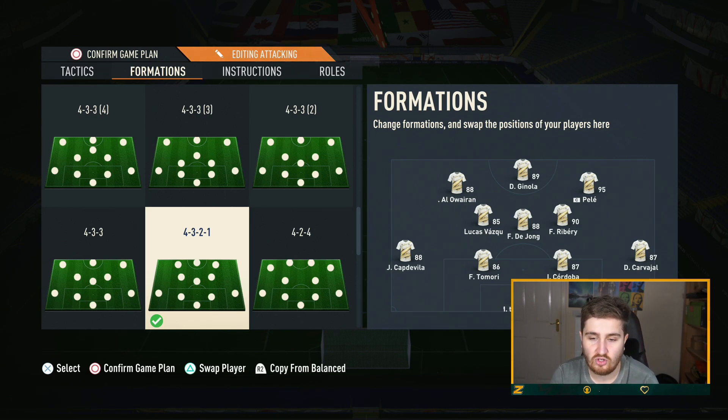For the actual players you want: center backs — just go for the standard top center backs. Fast acceleration, able to turn quick, high defending, good physical. For the fullbacks, you'll see when we get to the instructions — you want at least one of them to be very good going forward. Generally speaking the best fullbacks always are going to be good at that, and you still want natural pace, physicality, all that type of stuff.